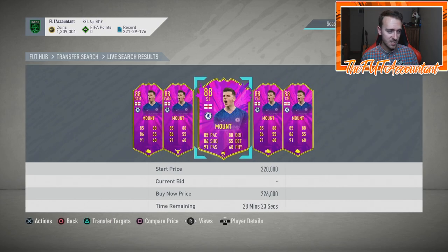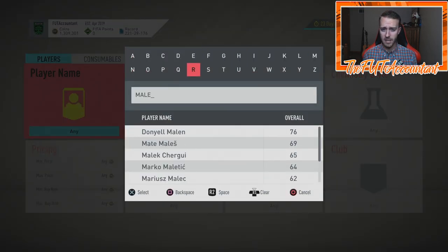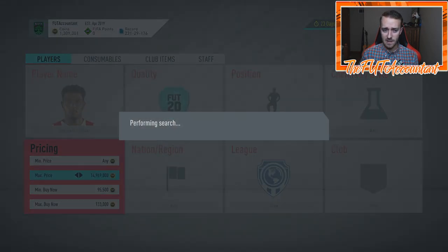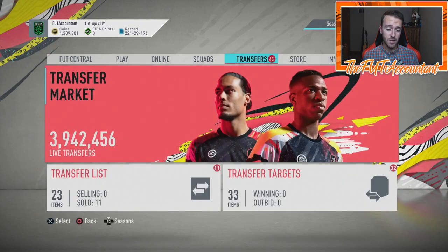When people aren't on the game, there's less demand, which means anyone trying to sell lists lower just to actually get a sale — that's why you see lowering prices. People are also investing in SBC fodder right now because they think the Neymar Player of the Month is coming, a mid icon SBC is hopefully coming, and people are investing for the possibility of the Winter Refresh SBC as well.